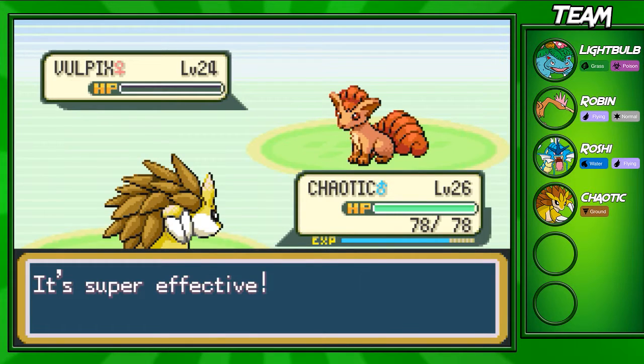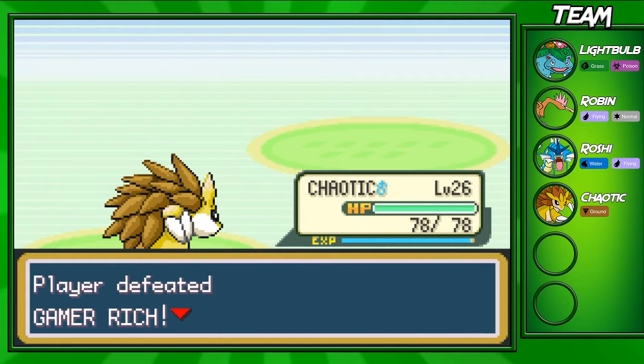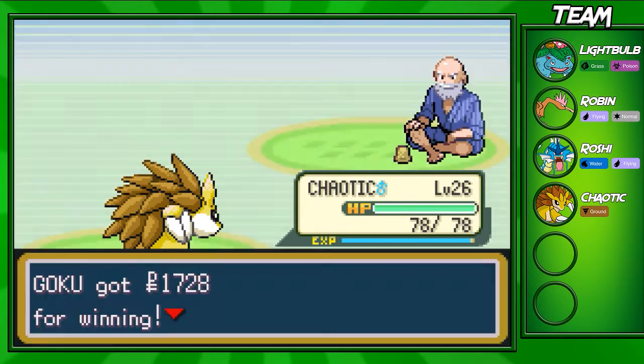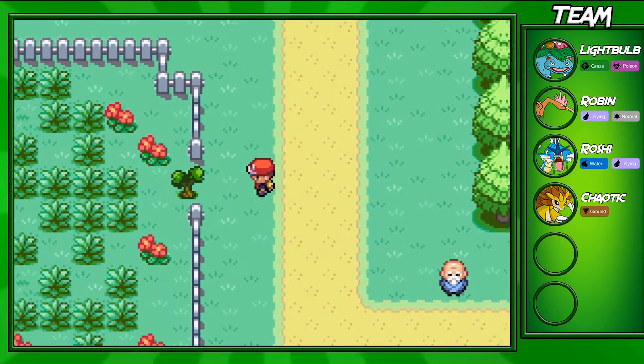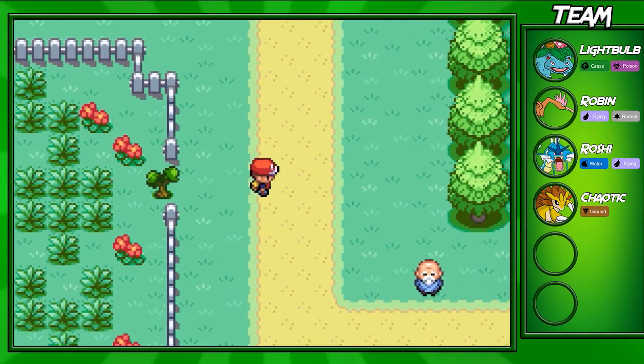We're going to take down this Vulpix right here. I always mis-guess the level — I always think I'm going to go up to the next level but I miss it by like 10 EXP points. But here are the patches of grass right here; again, you can catch Vulpix and Growlithe at around a 20% chance.